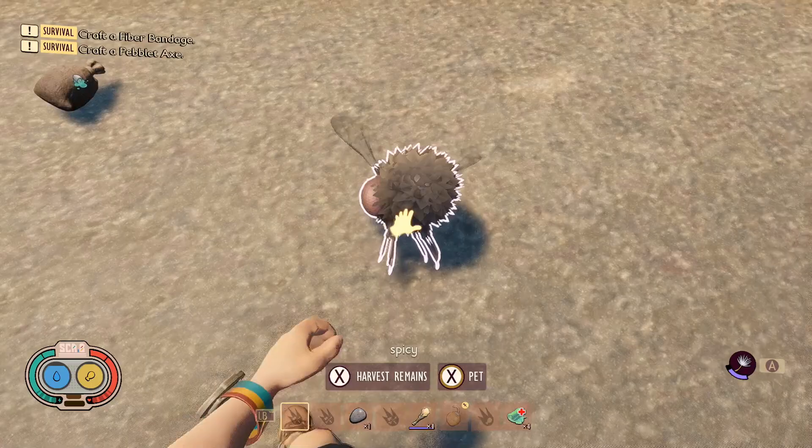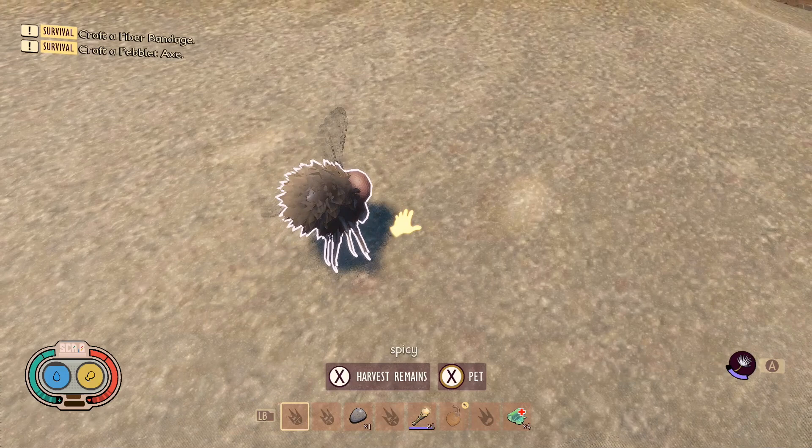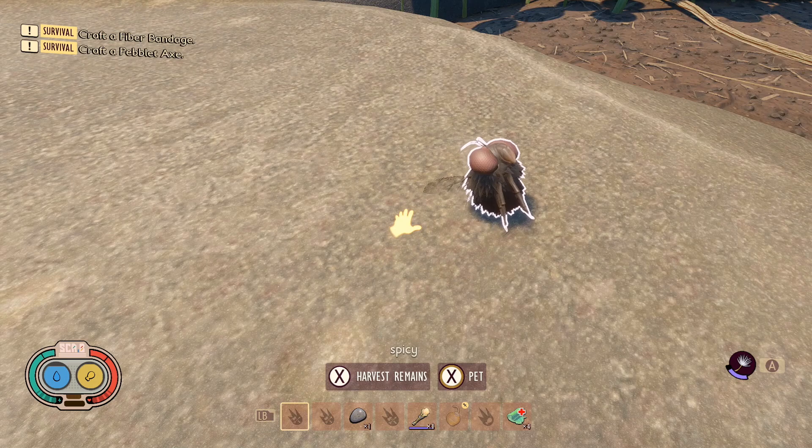The pet Gnats do fly quite high so it can sometimes be hard to pet them, but you should be able to get them eventually. Overall, I think these pets are great now. The pet Gnat could be one of the better ones since it's a bit harder to kill compared to some of the others, and as long as you can keep it alive, that extra bonus inventory and those extra little bonuses can really come in handy. That is the brand new pet Gnat and the state of pets in August 2022, just before Grounded comes out in full release.